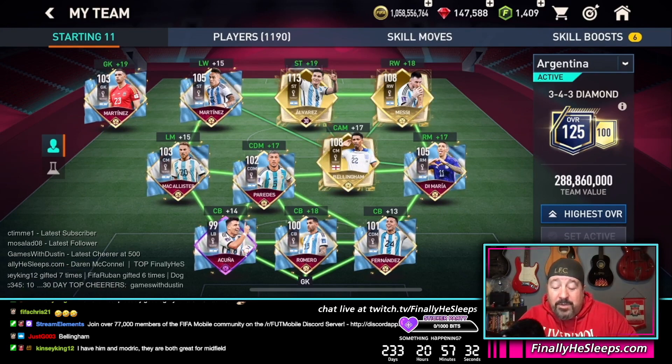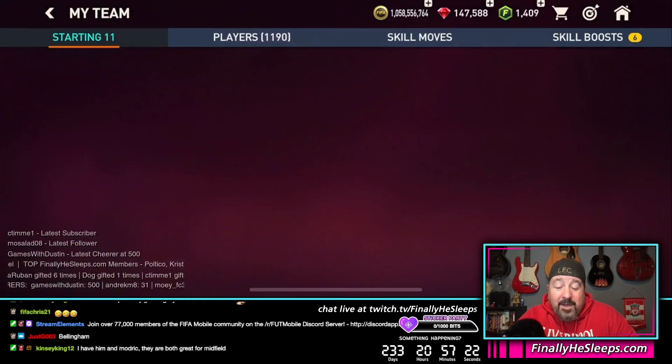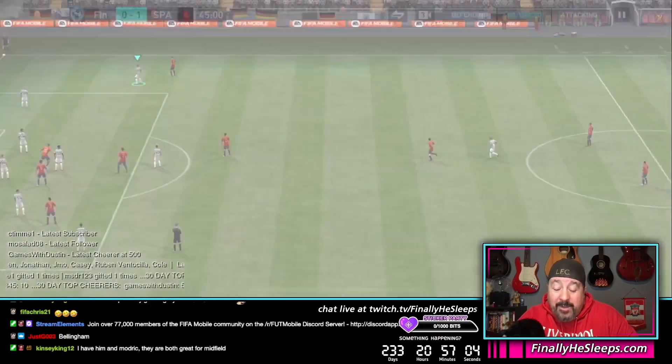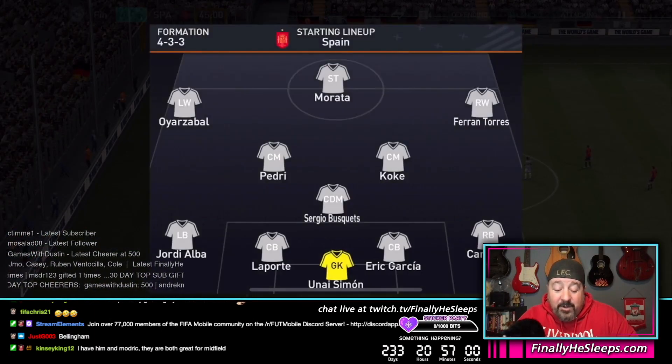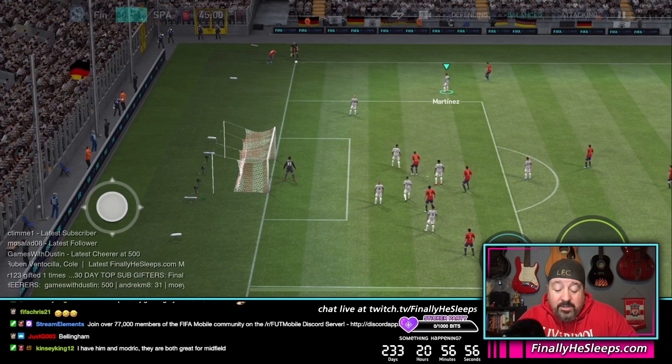The other main midfielder from the tournament was Modric, as mentioned in the chat. Modric is a fantastic card alongside Bellingham — the two of them can cause some major damage. The one thing I really like about Bellingham is the roulette in midfield.